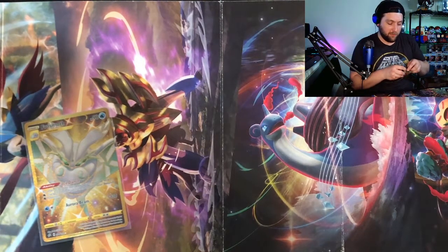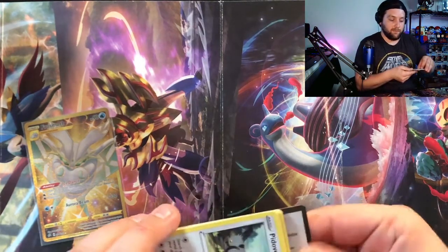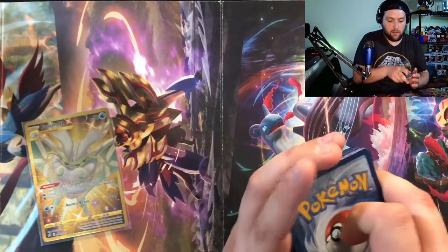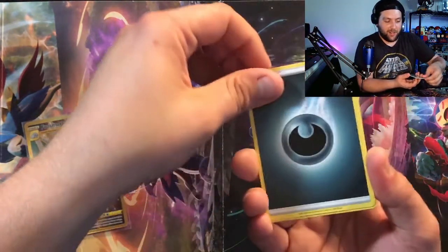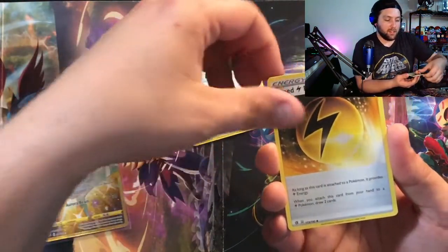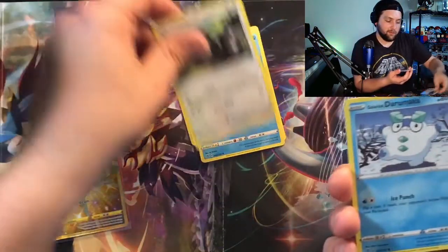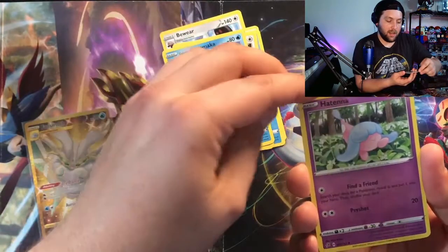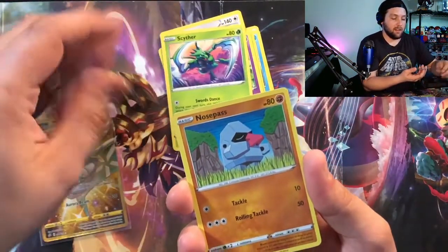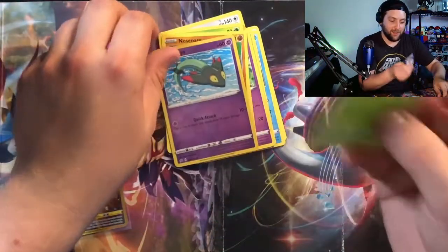For a second there I was worried this video was going to be completely lackluster — but that made up a lot of ground. One more blister to go. I've been saving this one hanging on the wall for a while. Opening it up — going Fire energy. Got ourselves a Bewear, Speed Lightning Energy, Pelipper, Speed Energy, Pidove, Galarian Darumaka, Hattrem, Scyther — we like Scyther — and a Nosepass. Reverse holo Dreepy — we don't actually have a reverse holo Dreepy, so that's nice for the collection. And a non-holo Butterfree again.